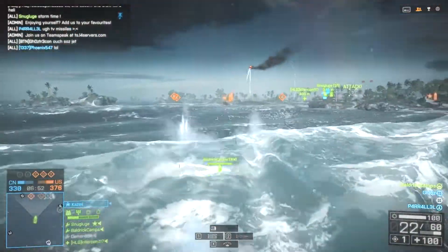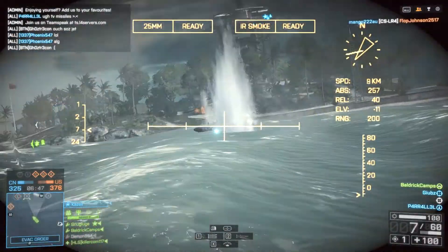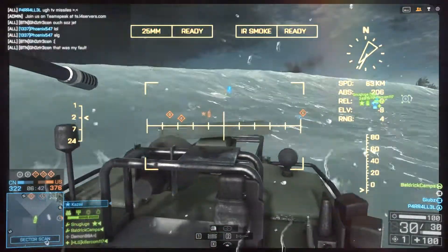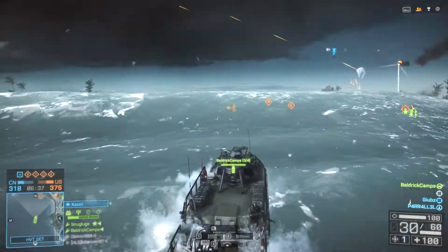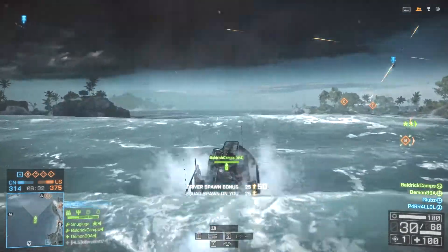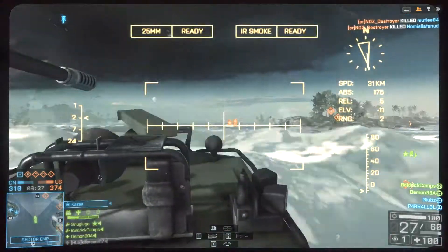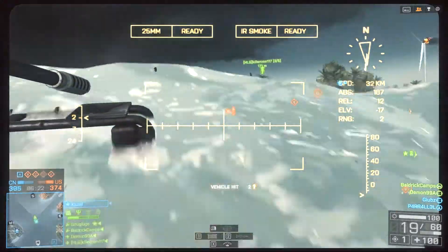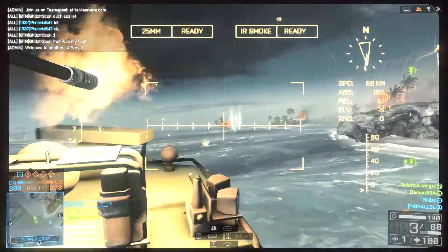Let's talk about the technical specifications. For primary weapons, you can get either the 25mm cannon or the 30mm cannon — the 30mm does kill faster. You can also use the burst cannon, which fires an eight-round burst of 25mm shells and is pretty good against light armored vehicles, though I wouldn't really aim for aircraft with it.